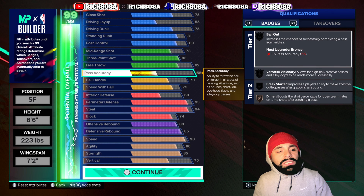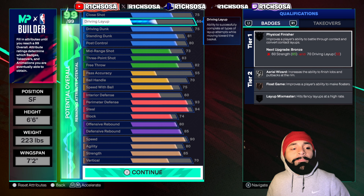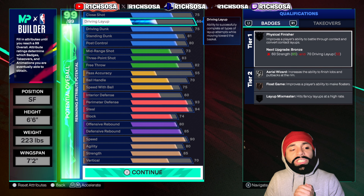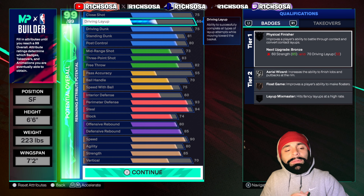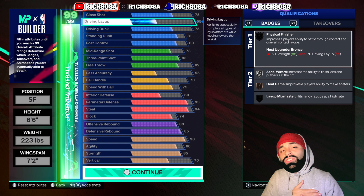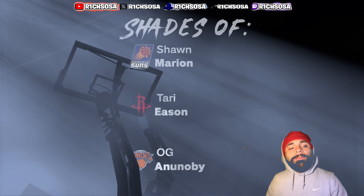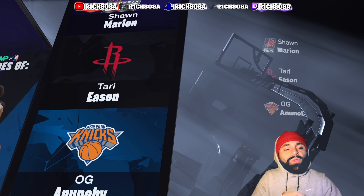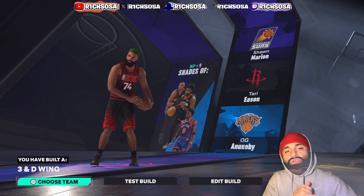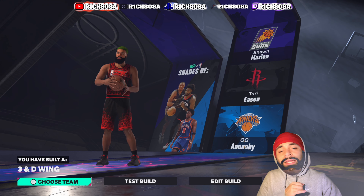All around, from top to bottom, this is one of the best lockdown defenders you can make — and it's true to what it can do on the defensive side. Let me know if there's anything you'd change to make this build a little bit better or fit your play style. Comparing to NBA comp players, we get a Sean Murray, Tyree Eason, OG, and an LB — this is the 74th build we've created together: the 3-and-D wing.